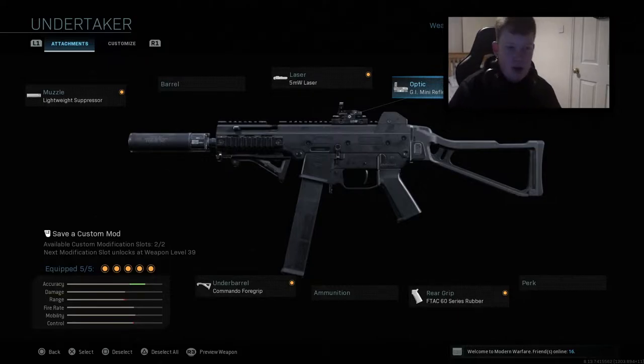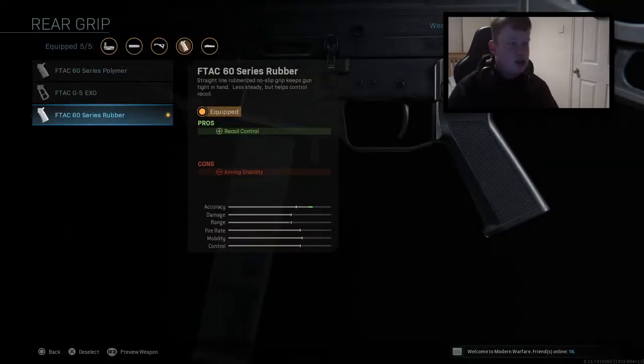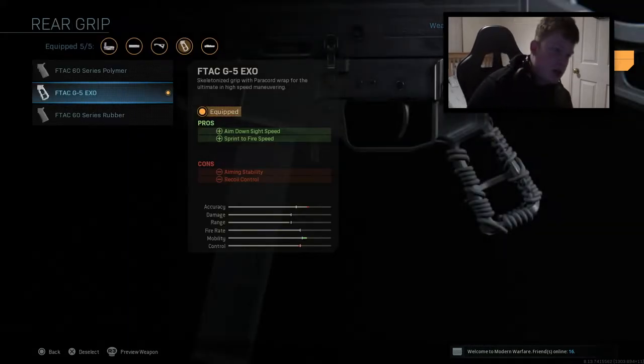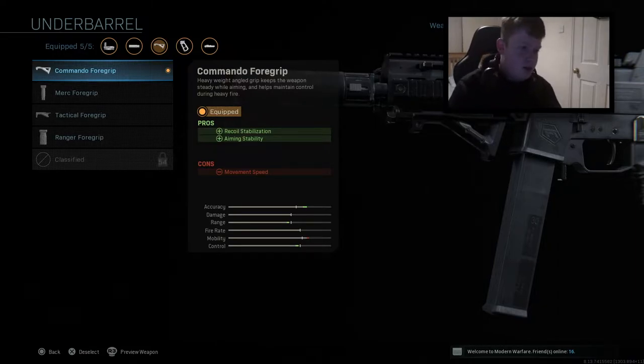Going a bit more nostalgic, I'd probably use no reflex sights — just the standard iron sights, since no one ever rocked an optic on the UMP back in the day. For the rear grip, I'm swapping to something with aim-down-sight speed and sprint-to-fire speed, which is huge in this game, absolutely huge. The underbarrel is the Commando foregrip, which gives recoil stabilisation and aiming stability — two massive things, especially at range.